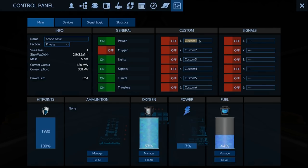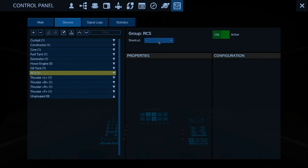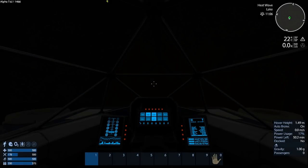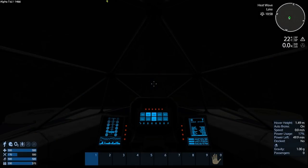Let's set up groups — we'll call this 'Engines' and auto-group everything. We'll put the RCS and thrusters on the Engines group. The reason I do this is so I can shut all engines off including the RCS and thrusters. That definitely shut everything off — consumption is 308 kilowatts, and 269 without the thrusters going. That's good.